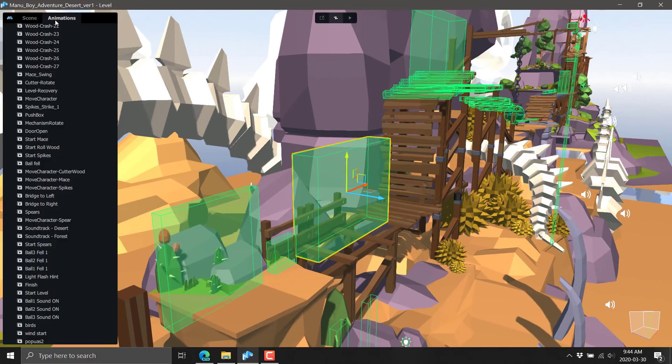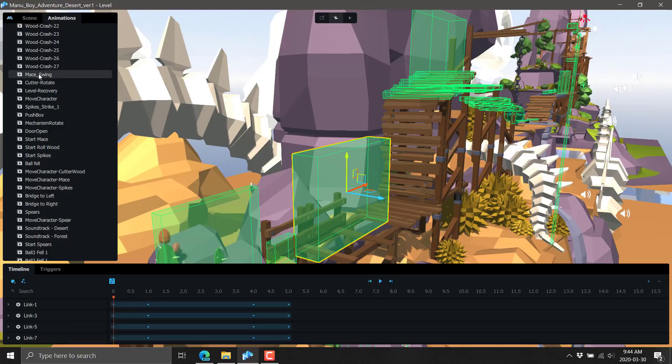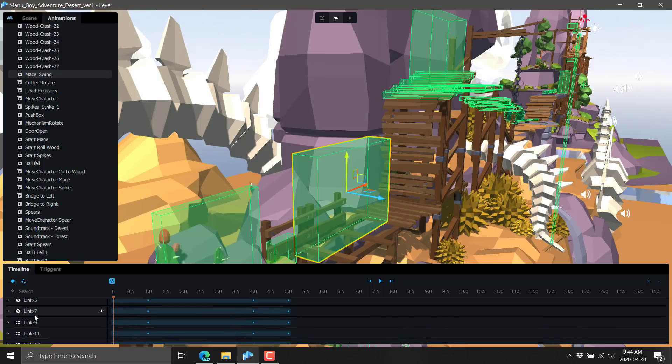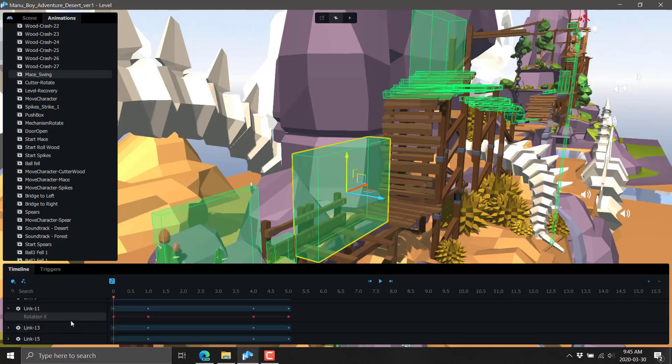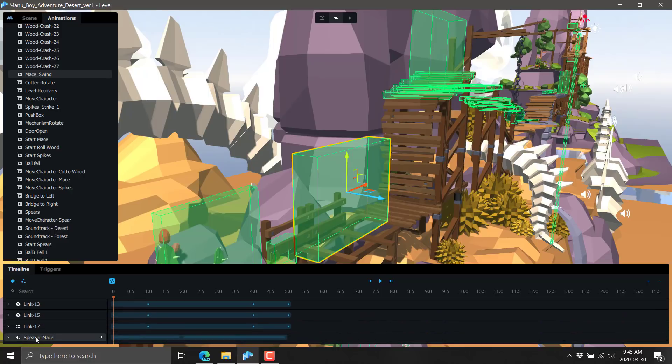Now we've switched to the animations list instead of the objects. Here is the mace swinging — it had all those different links making up its controls, and these are keyframes. There's a rotation X keyframe going through. We could add new keys, set the type and transition type, and set the actual value. That's controlling the animation. But on top of that, there's also a speaker — a sound object being emitted. So this mace swing is firing off all these animations plus a sound.